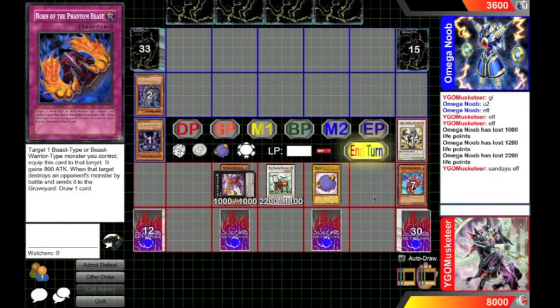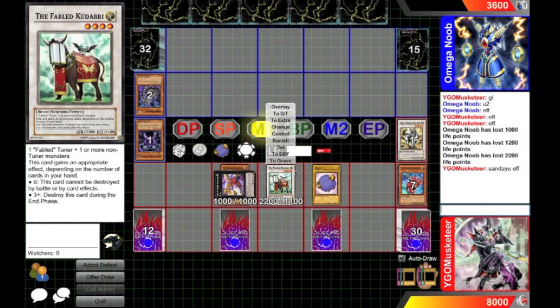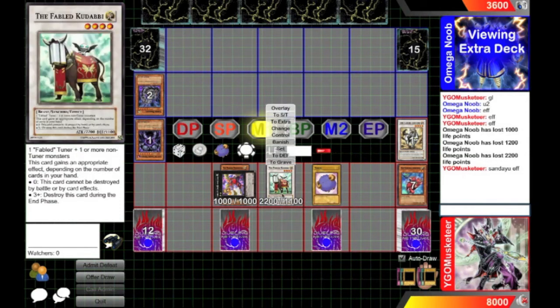This is what I love about the Unicorn deck — as much as you can and will use Unicorn a lot, and that is your main focus, you do have other options. There is another level 4 that if you don't have the amount of cards in your hand to use Unicorn, you can go for Kudabi and just go straight into beat-down, because Kudabi plus Horn of the Phantom Beasts means you draw cards to protect it, and a 3,000 attack point Kudabi is nothing to be sniffed at.